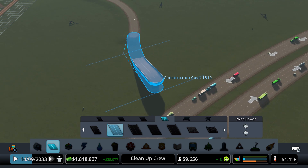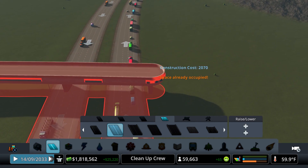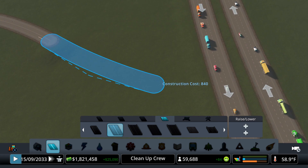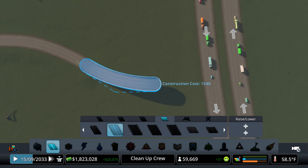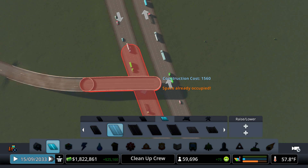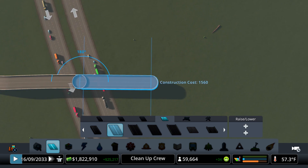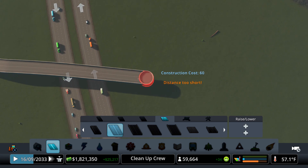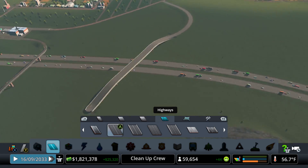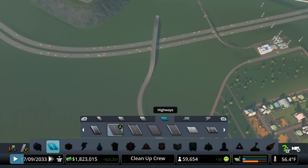We're going to see if we can make this work and go about that height there, going straight here. We need to be going about that way. There we go — we can go straight here. We're going to go down over here, then from here we'll have a connection coming through and one going out. Over here we're going to do about the same thing and make like a little diamond connection. So we're going to break out our highway on-ramps and off-ramps.